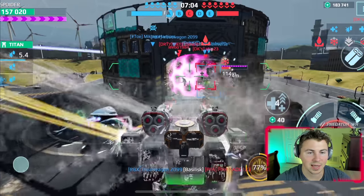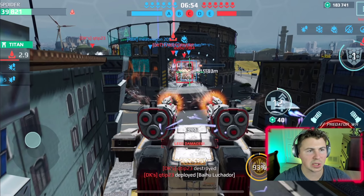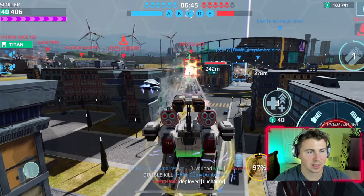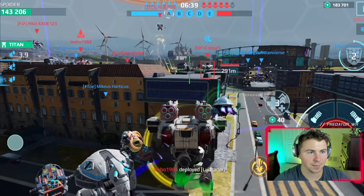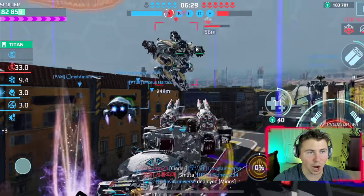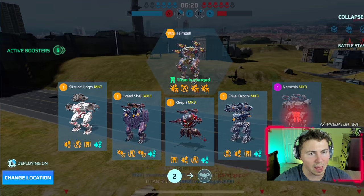He's shooting us again — what a loser. Man, we just lost a ton of durability somehow and we're at 29,000 HP. Something hit us, I have no idea what. They're coming in — we'll heal up. That Siren is still shooting at us. You're using the best, most overpowered damage build in the game. We just unloaded a lot and got taken out, but did deal some damage onto that Luchador.